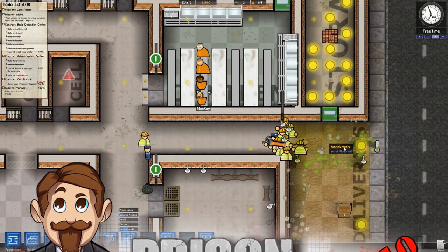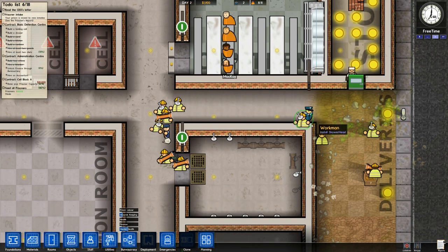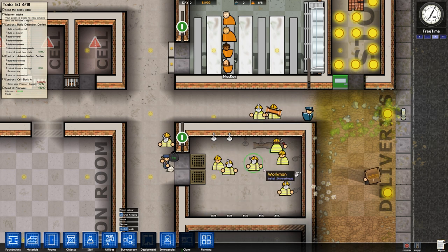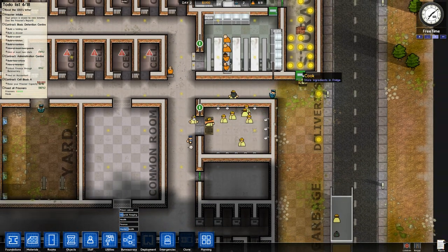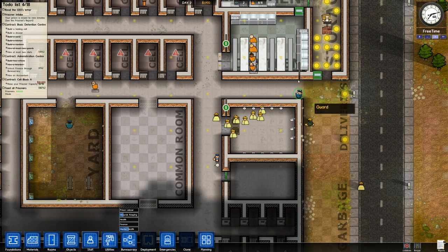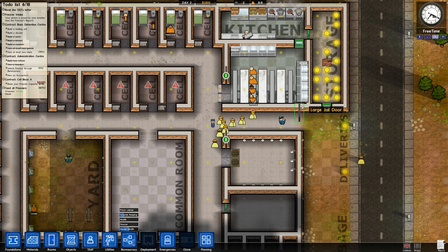This door is just being a real issue — these workers need to constantly wait for it to be open. I might have to rethink that and put in a staff door, but the problem is there's no lock on it, so if the prisoners get loose they can just go through the staff door and be home free. It's a necessary evil. The problem is when they want to move something from storage they just use this main large jail door, so that's a bit awkward.